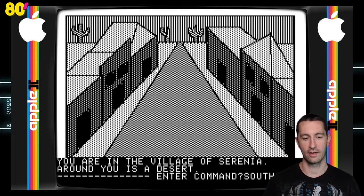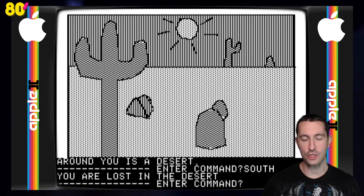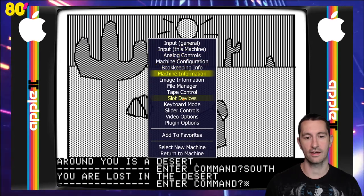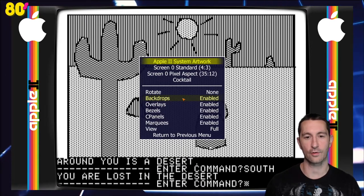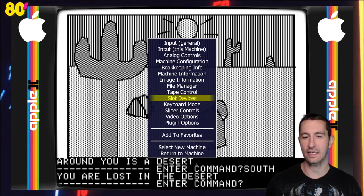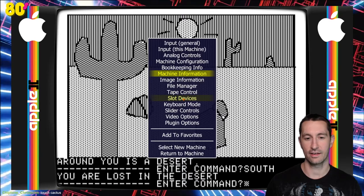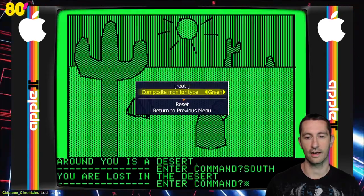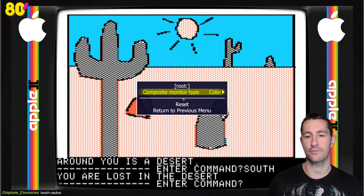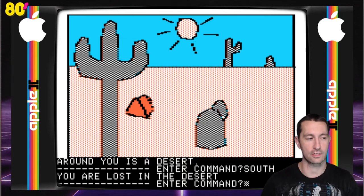Just for fun, because I know this game does have color graphics, let me switch out the video. Even though it's technically not a color monitor yet from the 80s, I'd rather have that instead. Going to machine config — you can see the Apple II had different monitors: black and white, green, and amber. We're just going to go full on color — be super rich from the 80s and go for the color monitor.